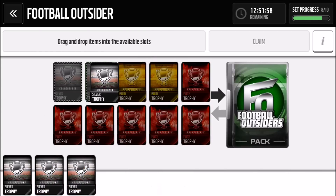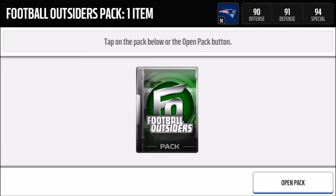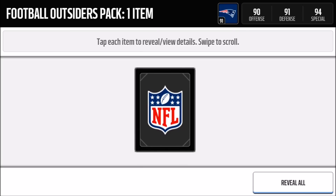Enough about trophies — let's get into the pack. I'm putting in the six elite, the two gold, and the two silver. That's how you complete the set, and now I'm going to claim it. Here's what the pack looks like — wish me luck!